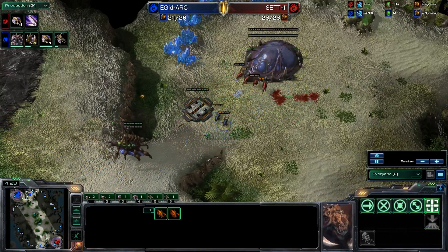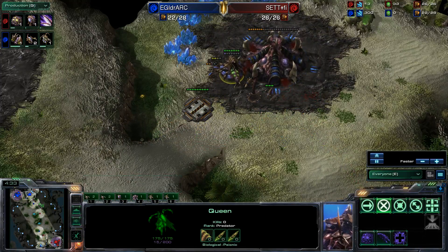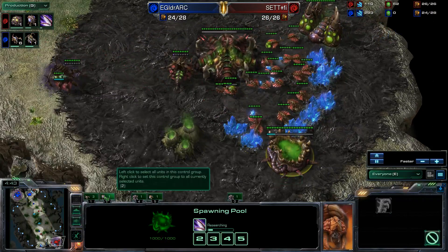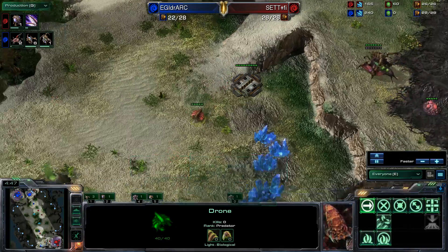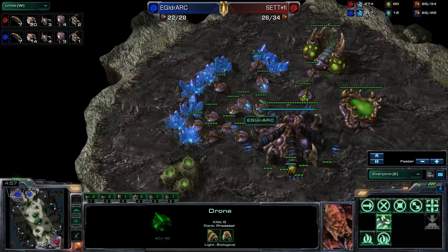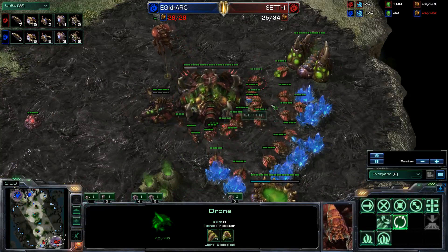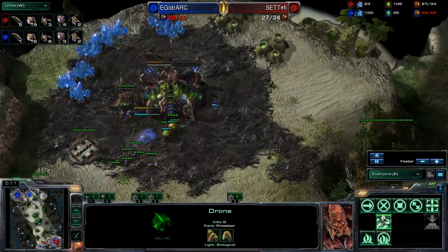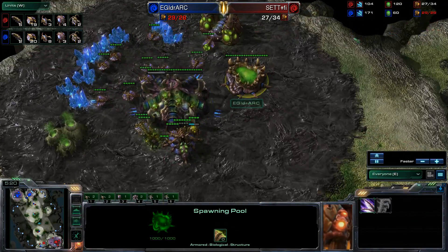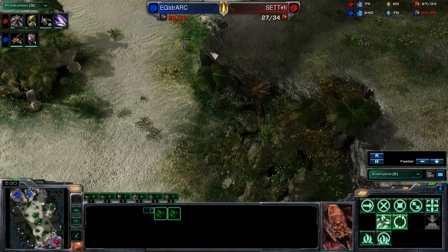Moon takes out two of iDra's zerglings while only losing one of his own, still pressing the hatchery hard. Moon wins this micro battle cleanly, taking out six of his opponent's zerglings while keeping four of his own alive, before iDra's queen comes in to mark the end of the aggression. With speed already researching and iDra about a full minute and a half to two minutes behind on speed, Moon then drops a hatchery of his own to avoid falling behind in macro.